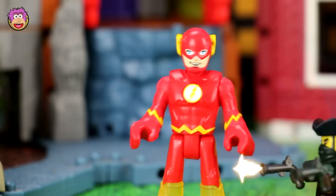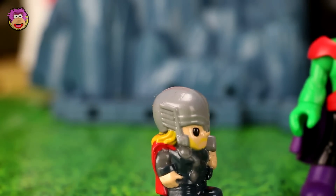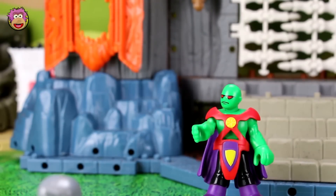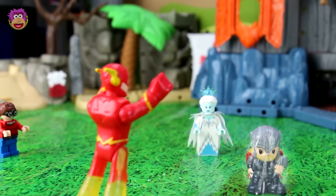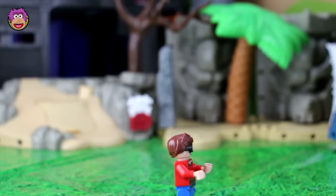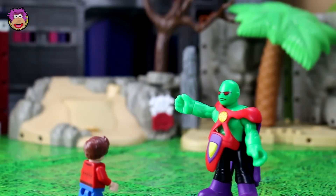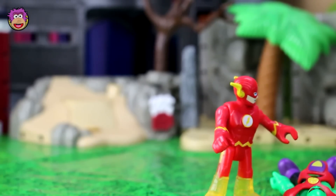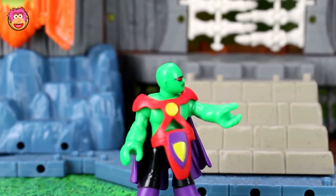Robin and Martian Manhunter hide while Thor steps up. Robin calls for Thor's help and Thor summons the power of the gods — accidentally frying Robin in the process. Martian Manhunter takes to the sky to spot the Flash, but the Ice Queen freezes Thor from behind. Flash instructs the Ice Queen to freeze Martian Manhunter mid-transformation. Martian Manhunter monologues about needing to get his hands on Flash or use mind control to win.